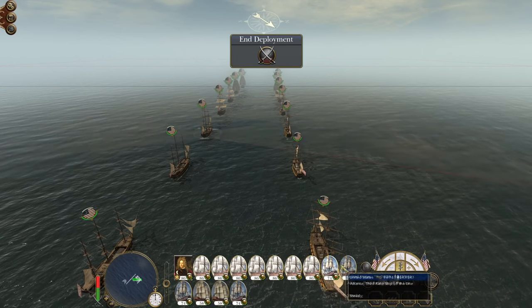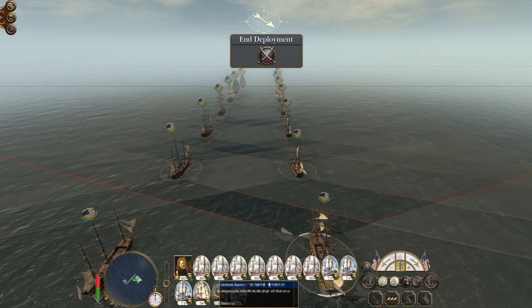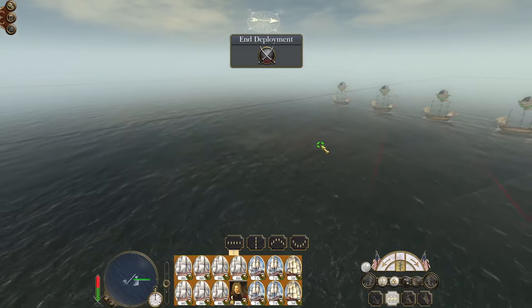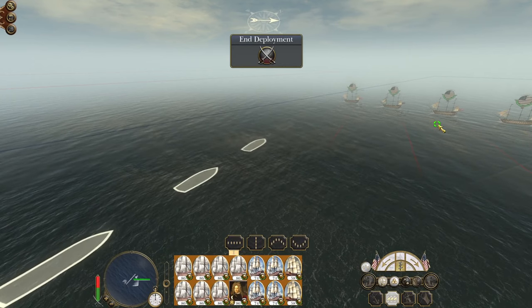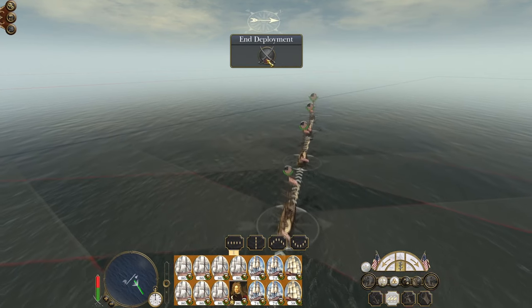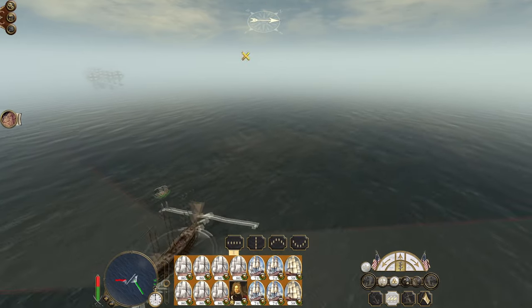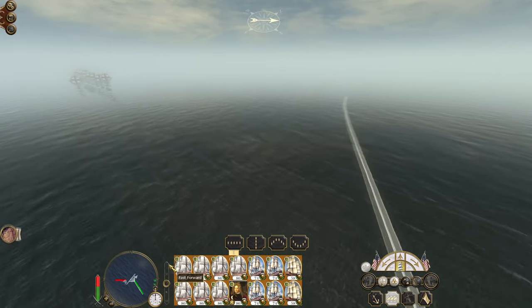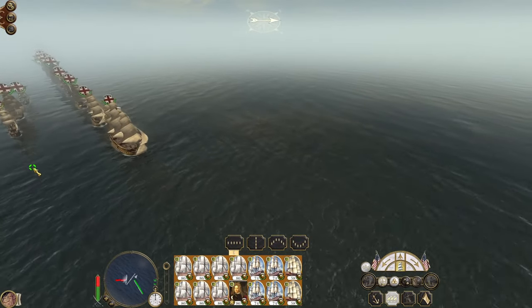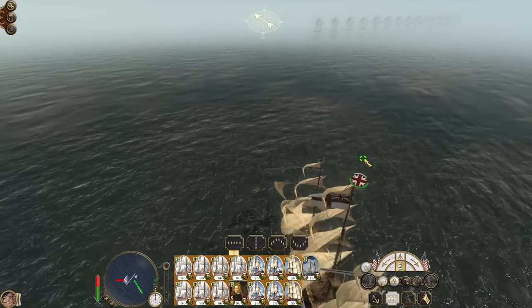Second rates up front, followed by the thirds, followed by the fourths. We do have reinforcements, but they are coming in almost completely against the wind, so I don't like their chances.